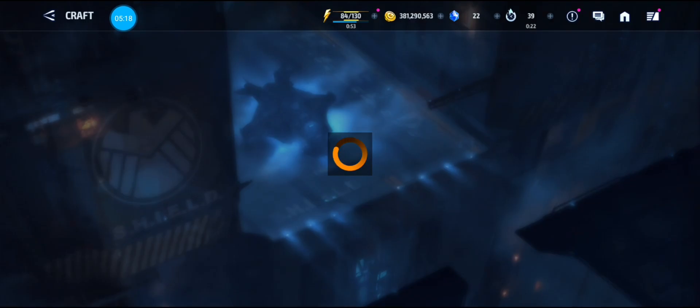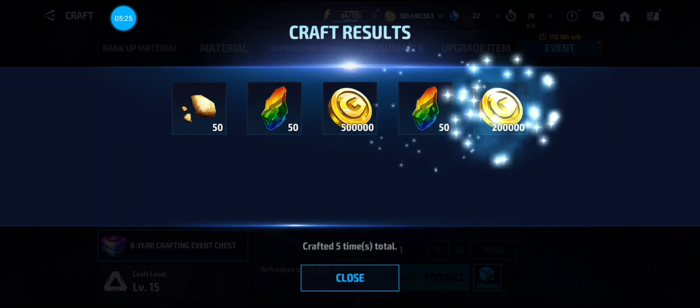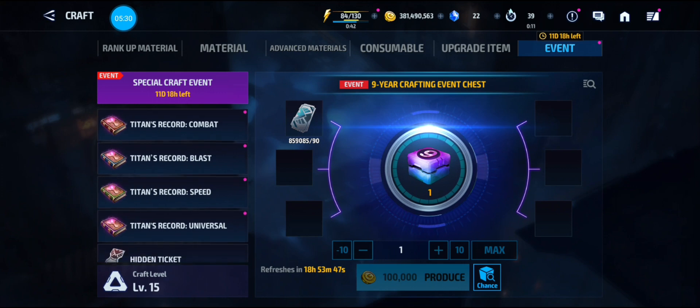Make sure you do your crafting event to get the 9-year anniversary event chest, where you get gold and some materials. As you can see, almost a million gold right there — very nice.